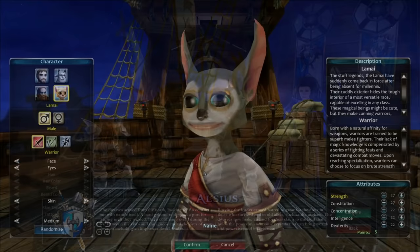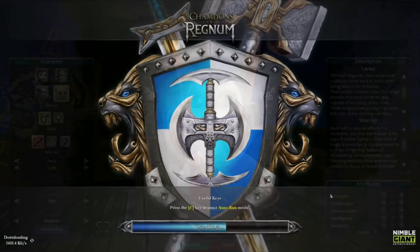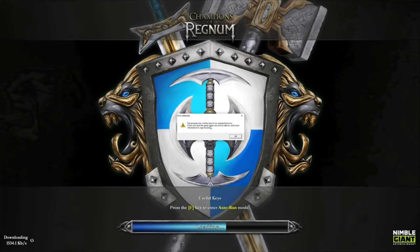Get to character creation and I don't think we need to customise this — I think he's perfect. I'll go with Warrior because I'm a basic white boy, and we set off and the game crashes! Great start, Champions of Regnum, great start.